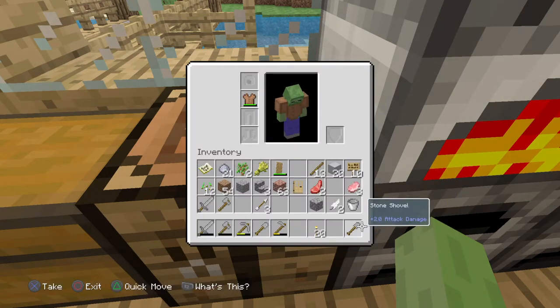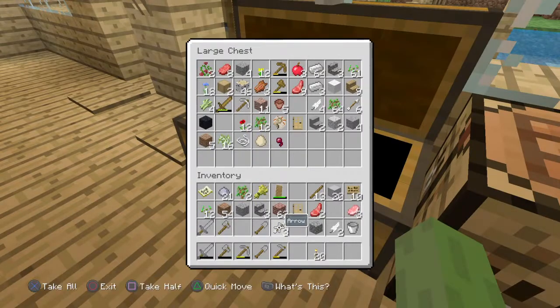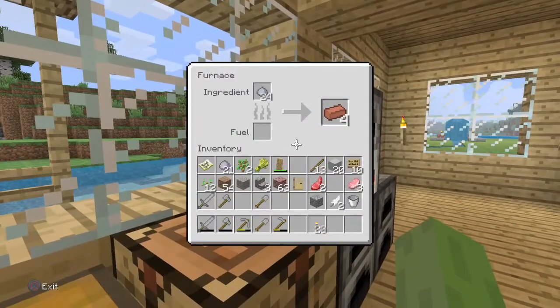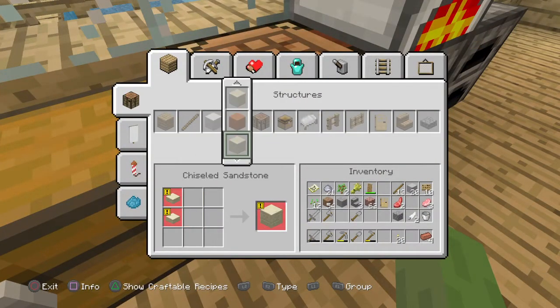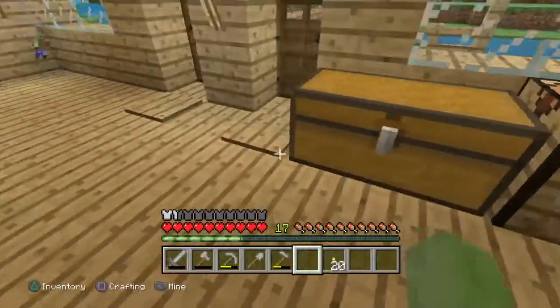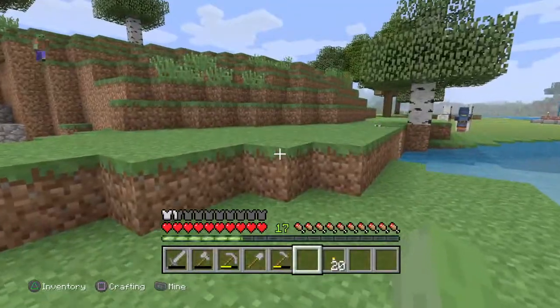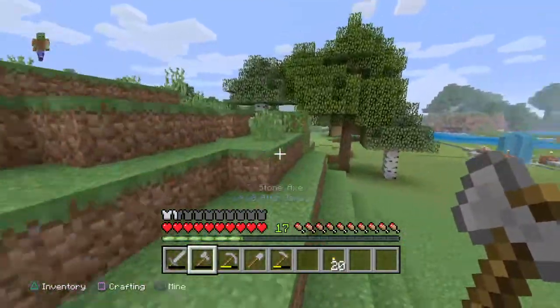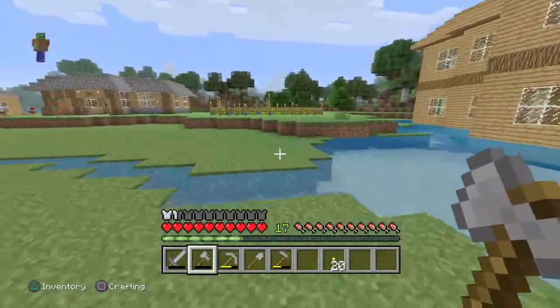We've got the shovel here. Make one more brick. So now all we need is to work on the doghouse, and what I want to do is go chop down some trees.